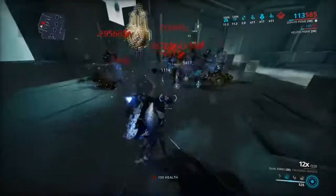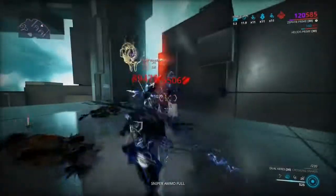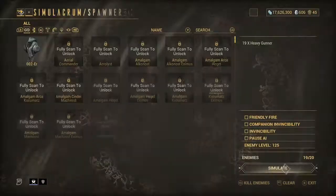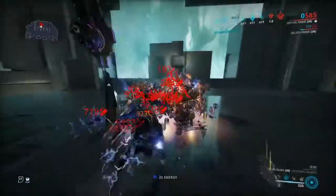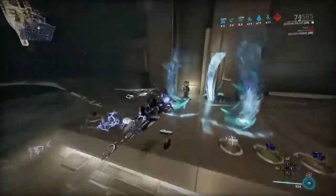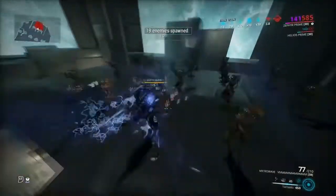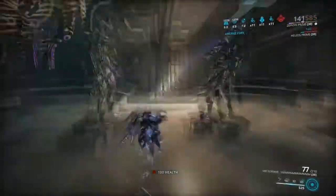With Airburst you can maintain constant CC if your Tornadoes are already up. You can hold it to send enemies flying, but I never really use that because you want enemies grouped so you can do as much damage as quickly as possible. You can also use Airburst to apply Corrosive on them and then just melee them. They can't damage you because you've got Turbulence up as well. Very very good frame - if you don't have Zephyr Prime I definitely recommend getting Zephyr.